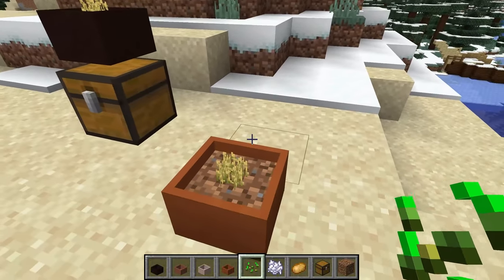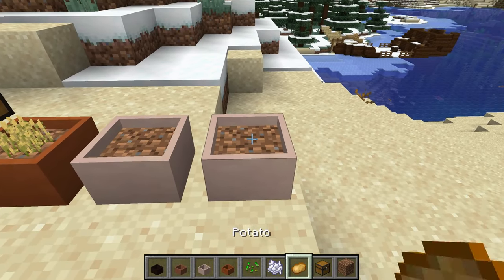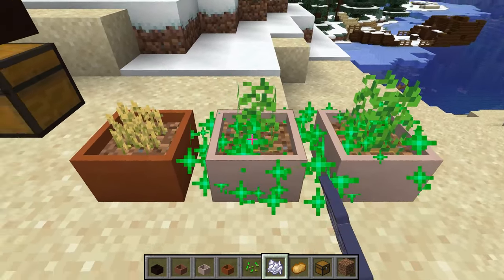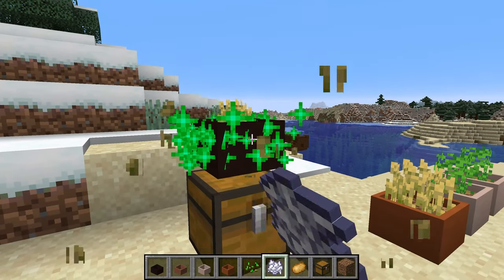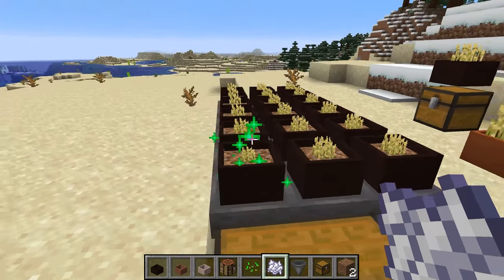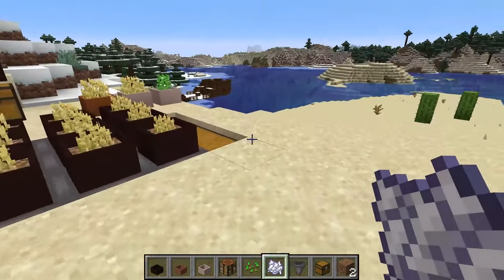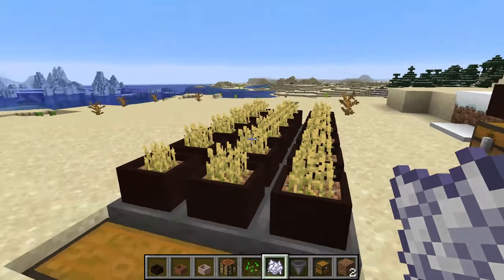Next up is the Botany mod, which is insanely cool if you're into agriculture and growing food. You place these little pots down, put dirt in them, and add food items like potatoes, wheat, carrots, or beetroot. The Hopper Botany Pot placed on top of a chest sends items straight into the chest as soon as they're grown. If you stop bone-mealing and just let it grow on its own, you basically have an infinite food source. You can build a whole system that auto-grows food directly into chests — no need for villager farms. It looks pretty cool too.